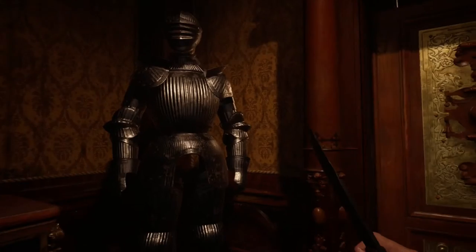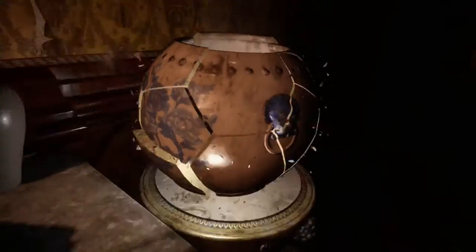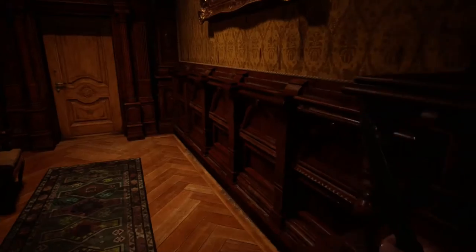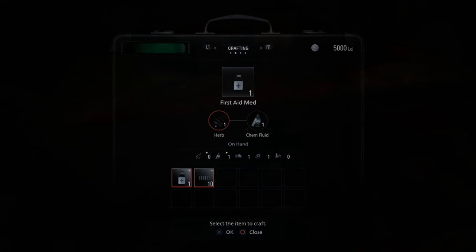There's a suit of armour. Before I go out through those double doors I'm going to search this room, just in case. Found some Kemp fluid and a first aid bottle — that's nice. And some gunpowder.